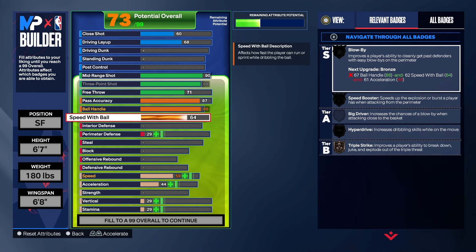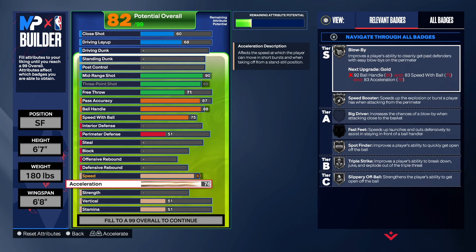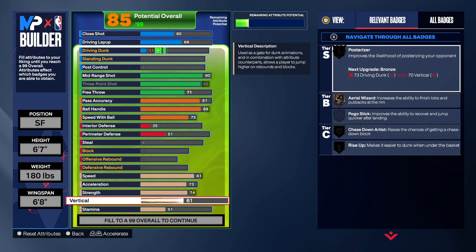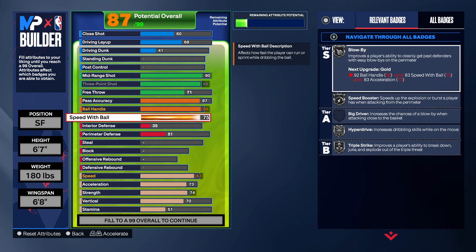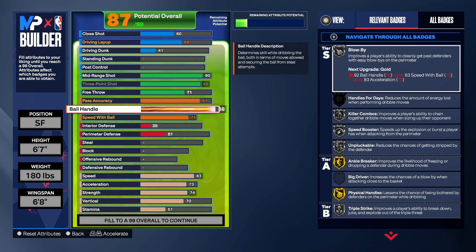As far as the speed with ball, we're going to get that up to a 75 — that's all we really need. Let's get the physicals up. As you can see, we get Triple Strike on silver, Hyper Drive on silver, Speed Boost on silver, Blow By on silver, Physical Handles on gold, and Anchor Break on gold.